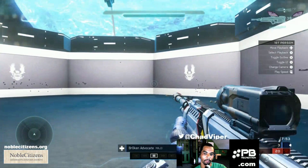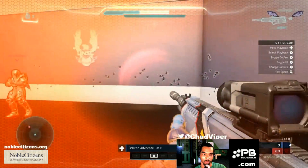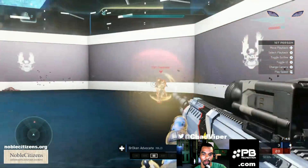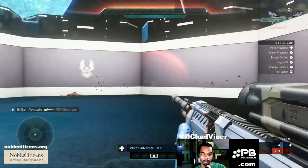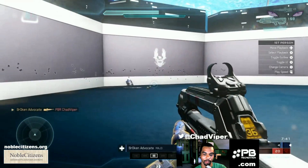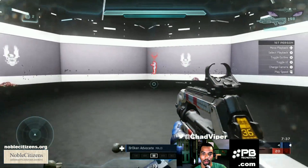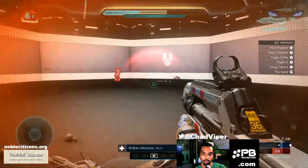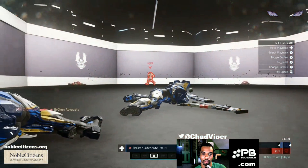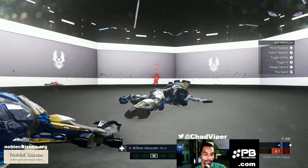It just takes a lot of practice. I would say find your best friend, go into Octagon, and just start shooting each other. If you want to watch your replay afterward — like how I'm doing right here, with the camera focused on Broken Advocate — I'm watching myself to see how I strafe when I fight him. You can get a sense of how you're moving and find where your strafe is lacking, like maybe you notice you're not moving quick enough.